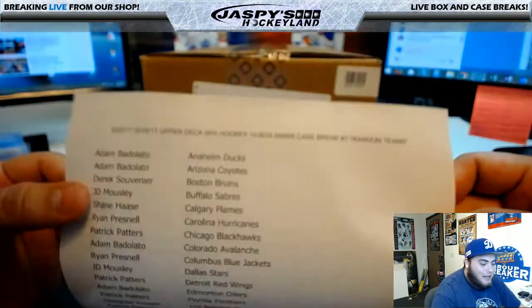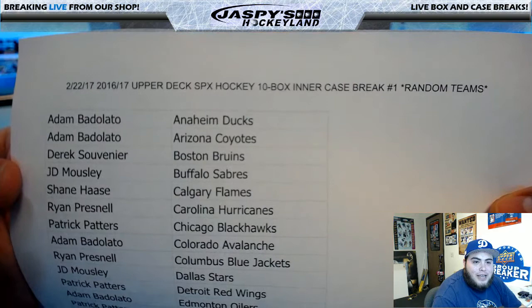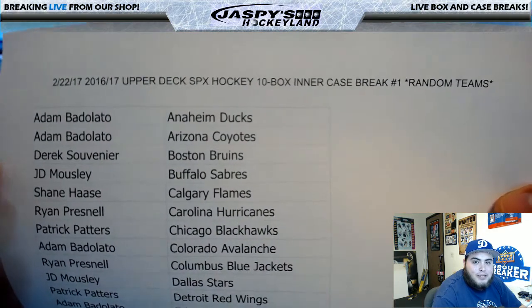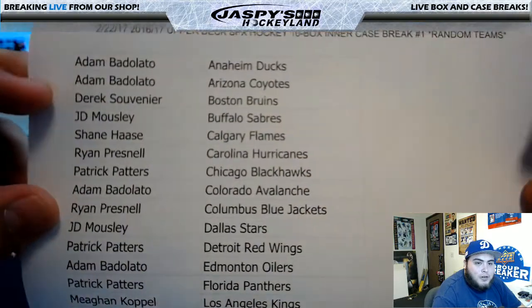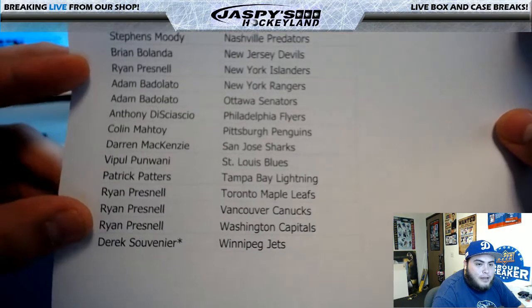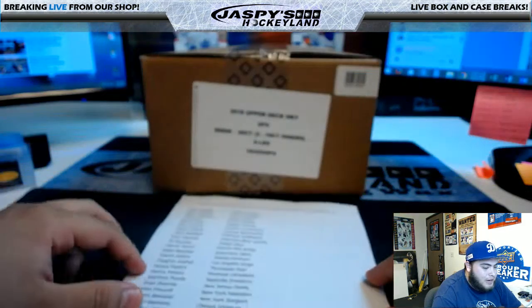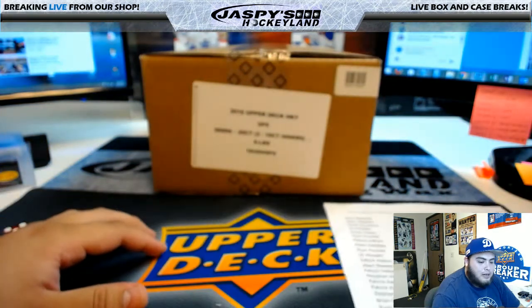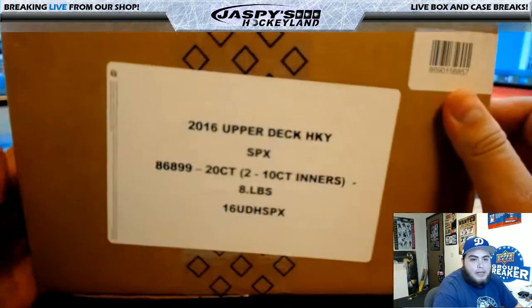This is a 2016-17 Upper Deck SPX Hockey 10-box inner case break, random teams number one. There were no trades, so here's the list again - same as in the first video. Derrick S last spot, Mojo strikes again and gets Winnipeg. Let's see if any Patrick Laine comes up like I said in the first video.